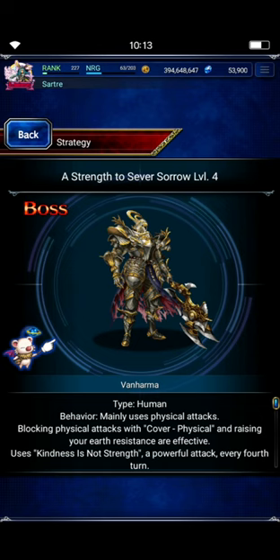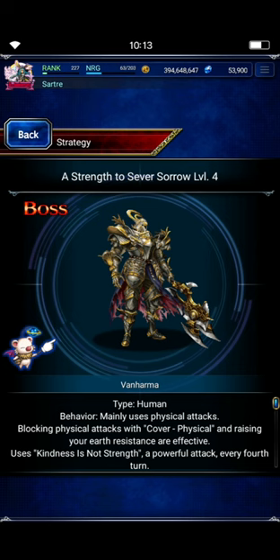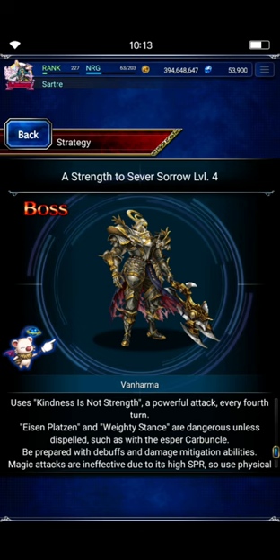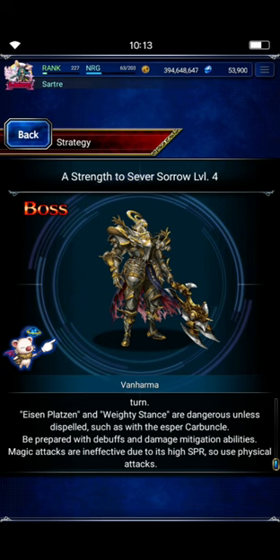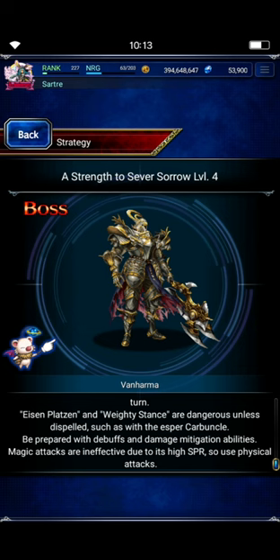Let's take a quick look. Van Harma is a human, so make sure you've got your human killers. He mainly uses physical attacks, which means Runda's coming to the party. You'll want to buff your Earth Resistance — Sylvie's got that covered. It uses some buffs and does a powerful attack every fourth turn, but Van Harma's not going to last that long. We are going to kill this thing by turn four, so we don't even have to worry about that powerful attack. Magic attacks are ineffective due to its high spirit, so it's suggested you don't bring mages. That being said, this guy's pretty squishy — you could probably still bring a really strong mage like Olive and just blow this thing out of the water, but we're doing this in true budget fashion.